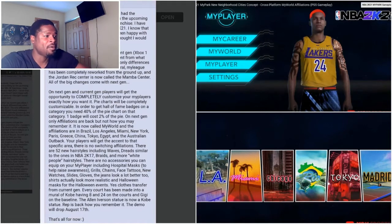As you can see in this concept screenshot, the main menu shows MyPlayer options: MyCareer, MyWorld, MyPlayer, and Settings. It looks like MyCareer may be separate from MyWorld — MyWorld might be where you interact with others, while MyCareer is just your career mode. You can see the different location icons listed — LA, Miami, Chicago, Rio, Tokyo, Madrid — matching up with the leaked information.